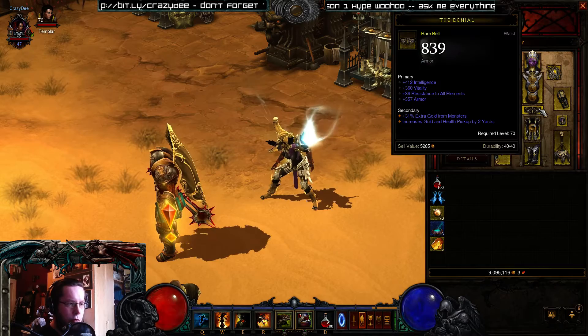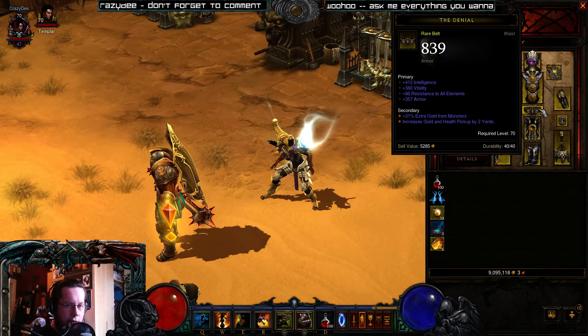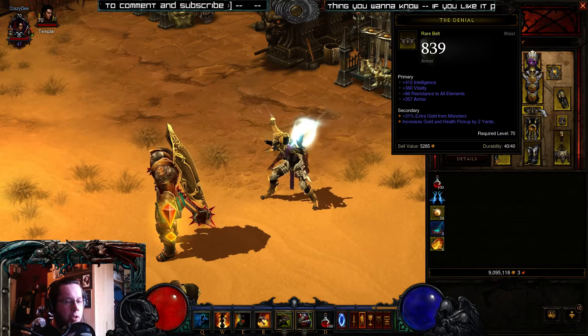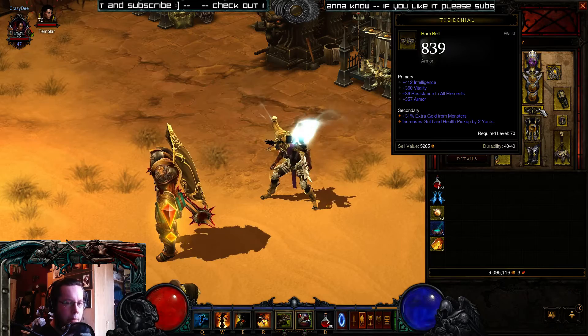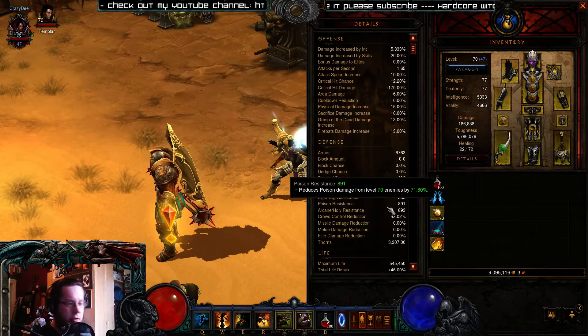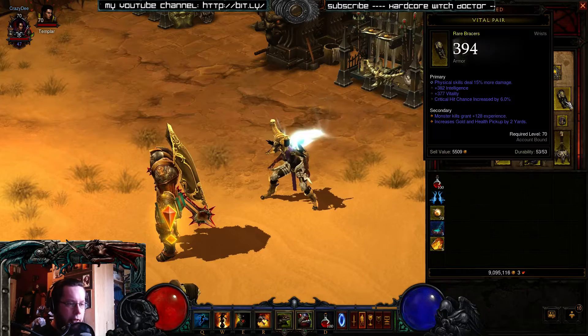For the belt you want high vitality, armor, and life percentage. Instead of life percentage you can also get resistance to all elements. You should basically balance your defense stats — a balance between armor and all resistances. Always check your gear: how much armor do you have, how much all-resist, and then decide which you want more.